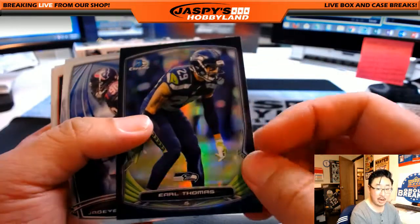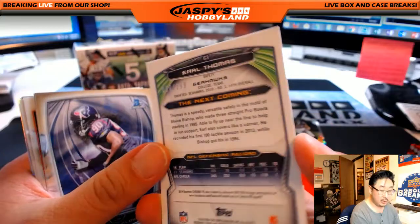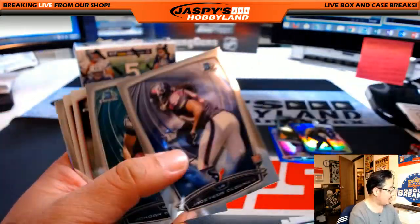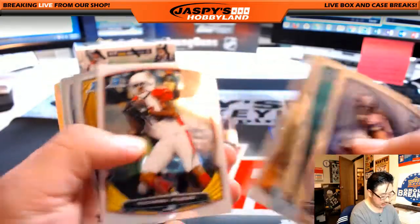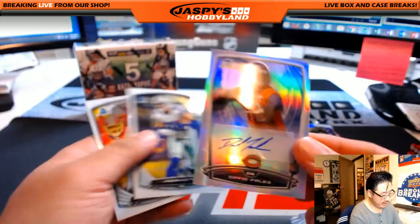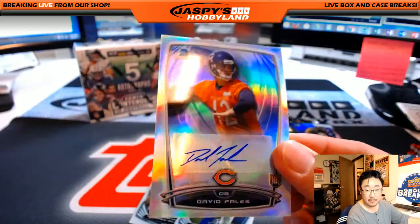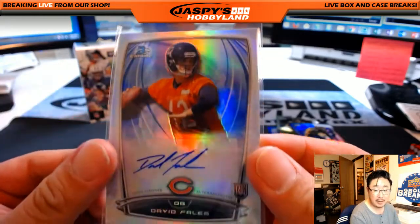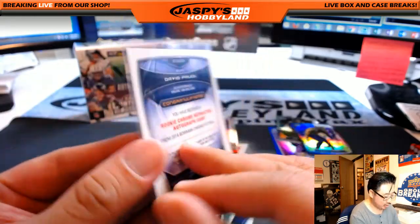Earl Thomas black refractor out of 299 for the Seattle Seahawks — that'll go to Gregory N. There you go, Greg. Matt Ryan refractor. And there's David Fales — that's your autograph, going out to Clyde and the Bears. Refractor auto coming your way.